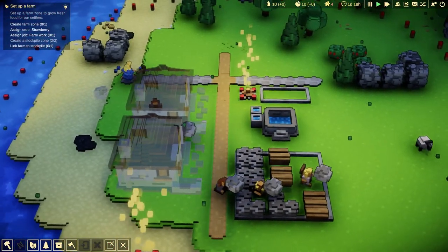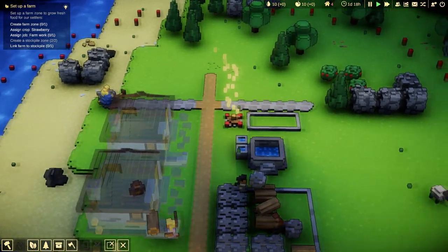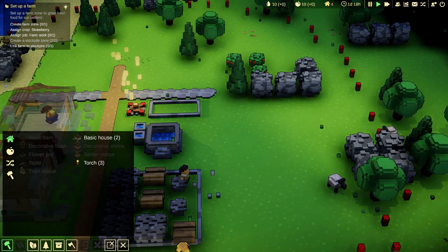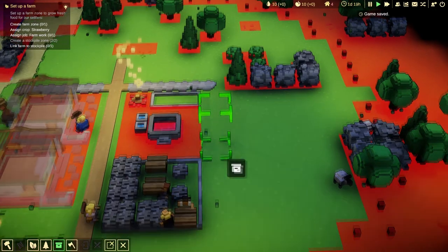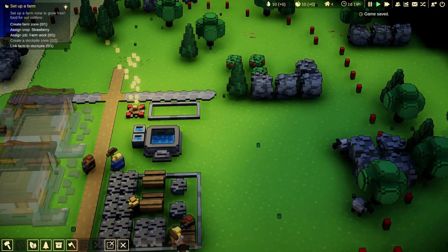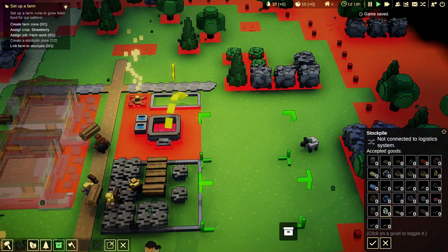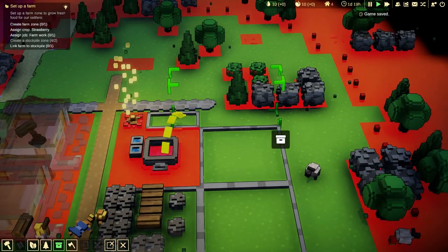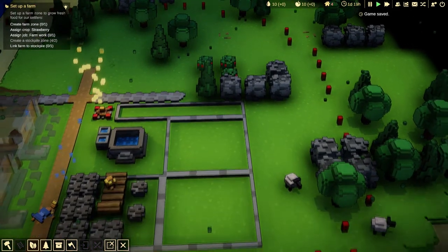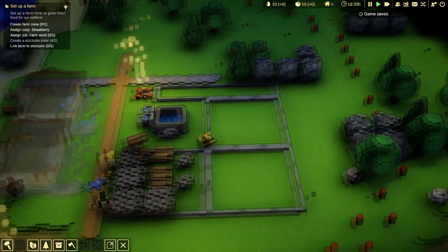Obviously I can speed up time, I only have access to four houses right now. I need a farm zone. So what we're going to do is keep on growing and expanding. I want to have more stockpiles - first of all we're going to have another stockpile over here for food, another one here. We need a farm first, so we need a farmer.